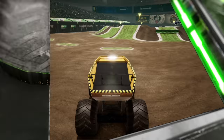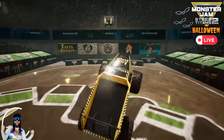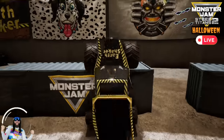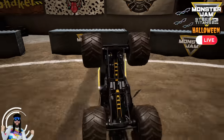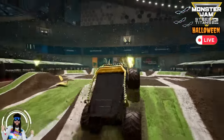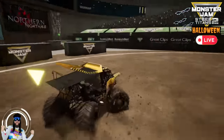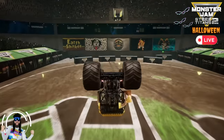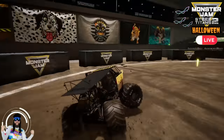Up next for Team Mullet, we've got Earth Shaker! Earth Shaker getting things started with a nice guy wheelie and a bicycle. Heading for the backflip box, and Earth Shaker lands the backflip with a stoppie and a moonwalk! He's getting turned around, gets a nice air. Heading for the ramp, Earth Shaker going for a flying backflip — whoa, he can't get the landing! But he's able to recover with a wheelie on one BKT tire!